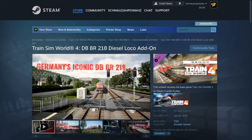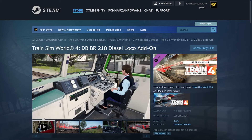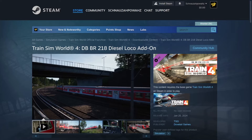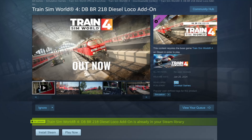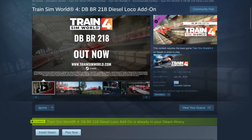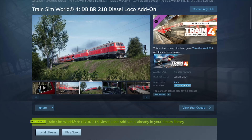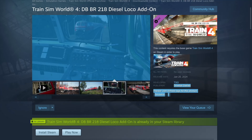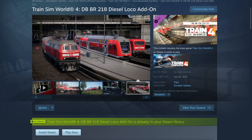Greetings folks. Welcome to another Train Sim World 4 video. Today we've got the DB BR, or DB Class 218 Loco add-on. This is from developer TSG, who has been making stuff for TrainSim Classic for quite a while, and now Train Sim World 4 as well. They are generally top shelf, so do not be confused — this was not made by Dovetail Games. They may have offered some support and published it, but it's made by Mike and TSG. This is now available for about $18 US.